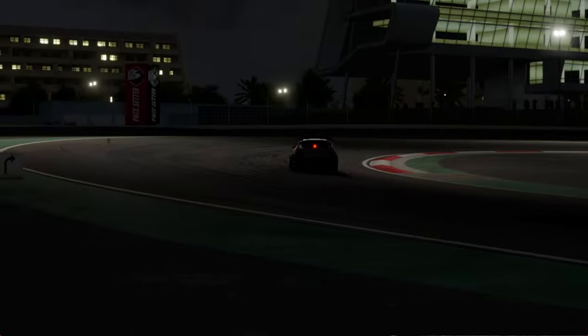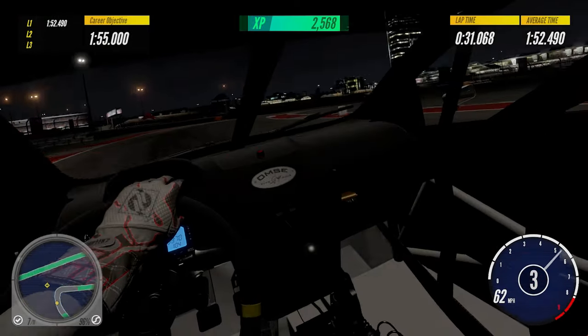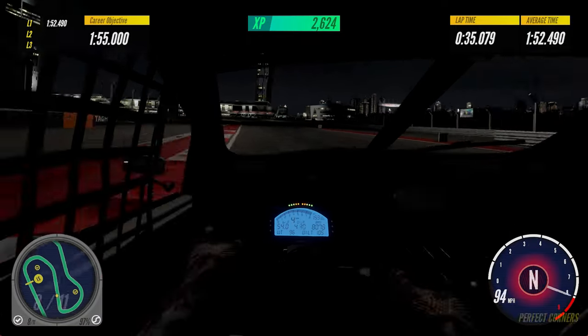There are a few cars which don't have any front lights, or the front lights don't work at all. Although the Ford Fiesta and Fusion Stock Car made it into my list, it's very difficult to drive them at Dubai GP in the dark.